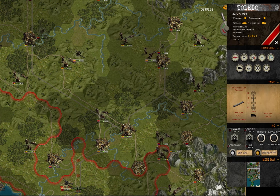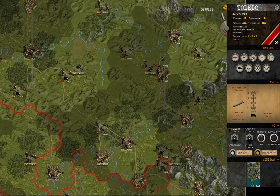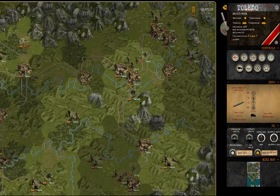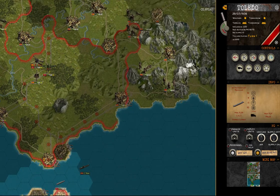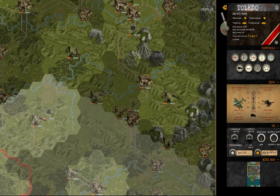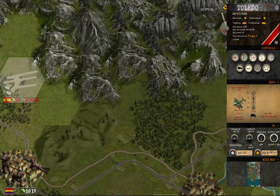Once you've managed to land all units at this airfield, you can start rolling across isolated Republican units and then reach Toledo and, if time permitting, Madrid. Keep in mind that your bomber has a range and will not be able to reach the Toledo battlefield — you will need to redeploy it to the airfield north here.